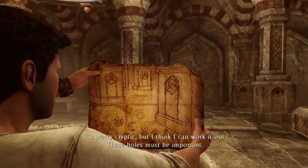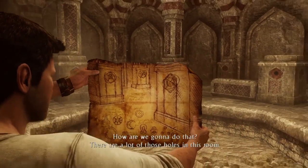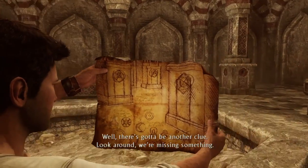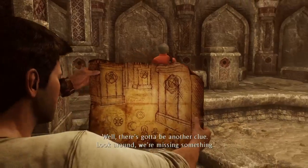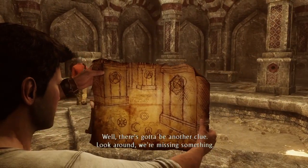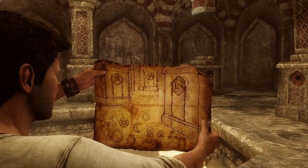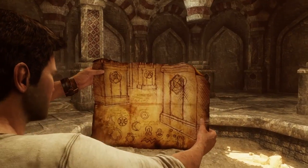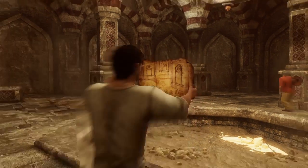These holes must be important. I guess we just have to find the right one. How are we going to do that? There are a lot of those holes in this room. Well there's got to be another clue. Look around, we're missing something. We are missing something. The way these pillars are... I think that's it.